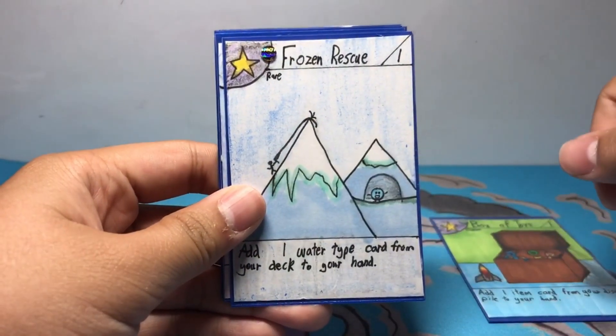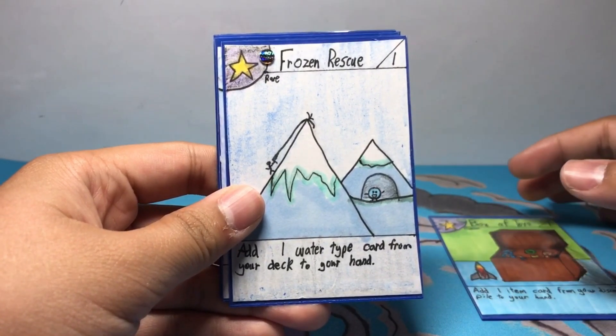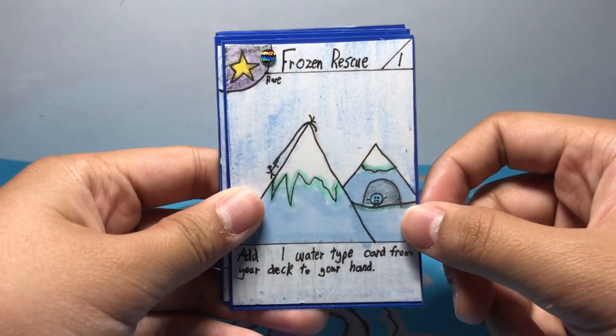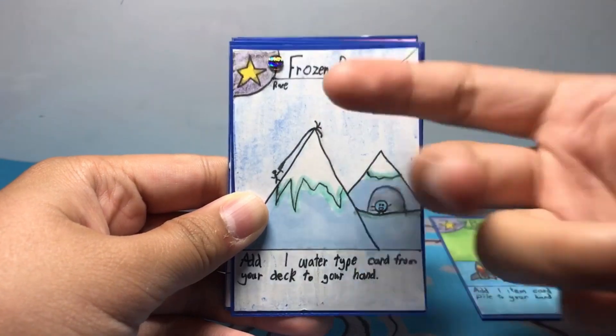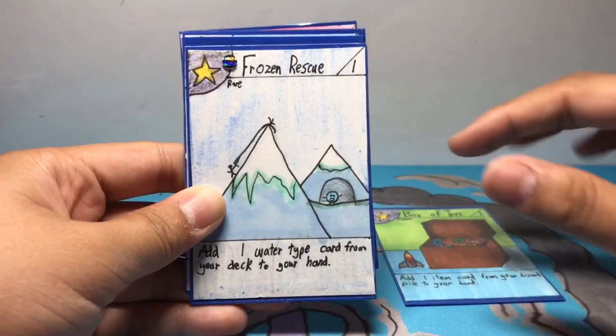Next up we have Frozen Rescue, which is a rare item card, stage one. You can add one water type card from your deck to your hand, which is pretty good — that's why it's a rare card. I'm making more cards for set two that revolve around specific types, because set one was just about getting you started with a bunch of random generic cards. But I want the types to work together more — cards have types for a reason — I thought that would be cool.